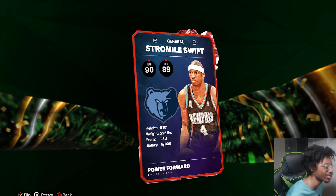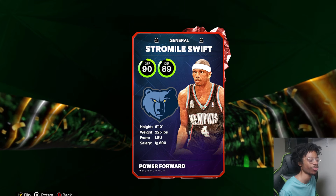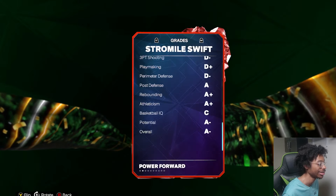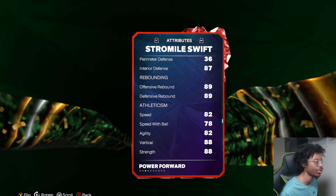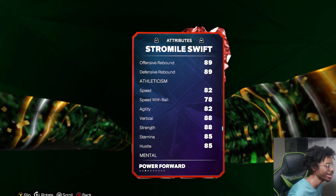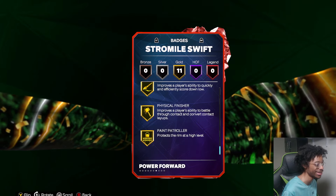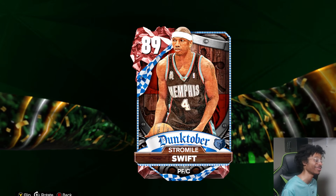Someone in my Twitch chat, Carlo 221, likes that Surefire Smith card. 6'10 small forward with only a 33 three-pointer — boy they did him dirty. A 6'10 small forward with only 33 is kind of doing him dirty, unless he has good interior. 36 perimeter — they're not even attempting to make this guy good. 82 speed, 78 speed with ball. Gotta see the jumper, but 36 perimeter is horrible. You can't run that small forward — he can't guard the perimeter.